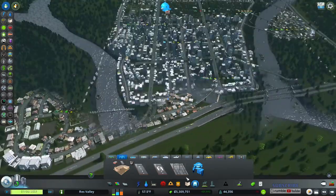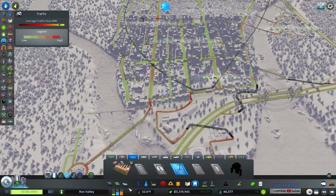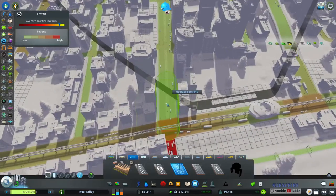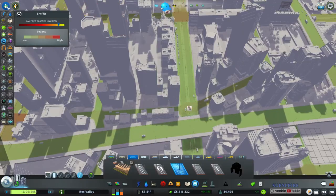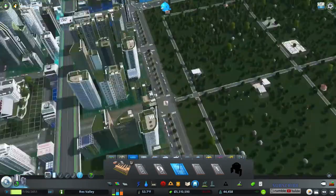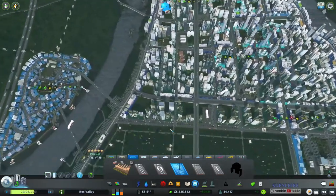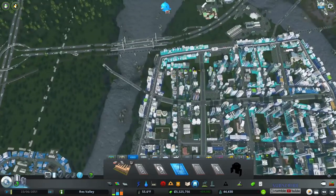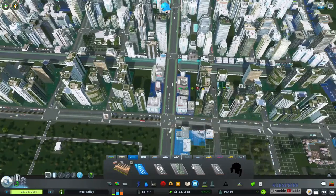We probably don't even need seven trolley buses but we'll keep them and see how it goes. Now for the tram — just to show you how to do it. You just take a road and upgrade it like so. You need a place for it to turn around, but I'd prefer it to cover a bigger area, so let's try going down this road instead.